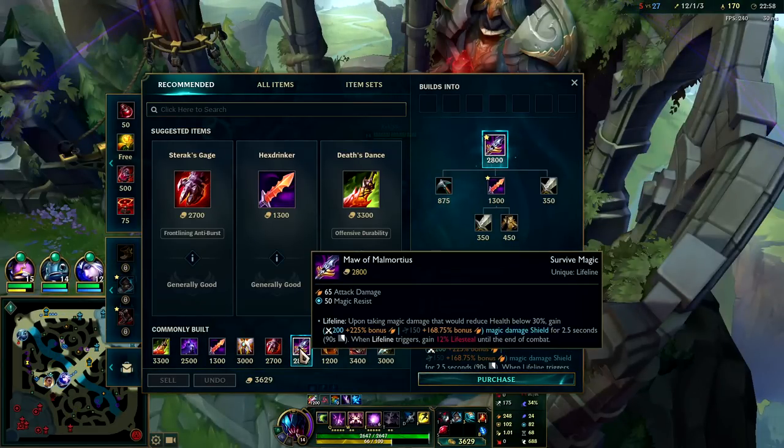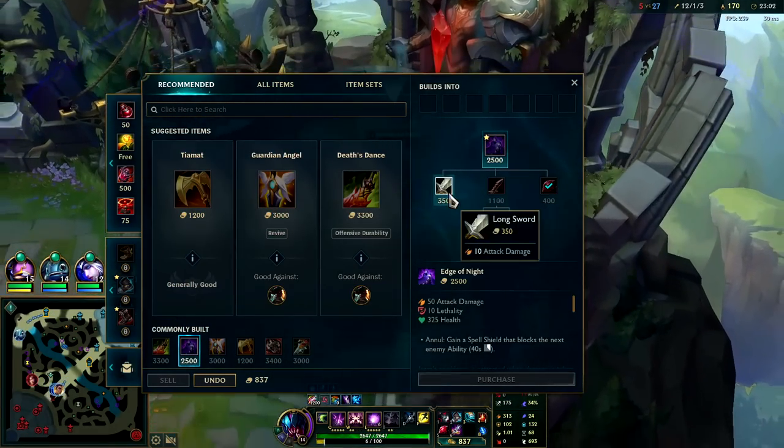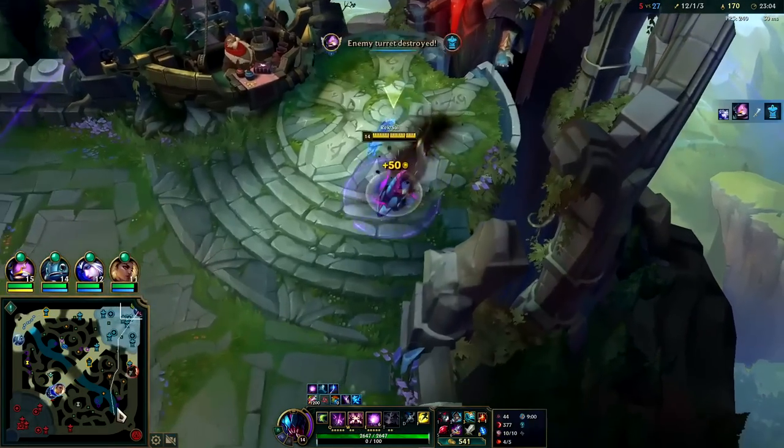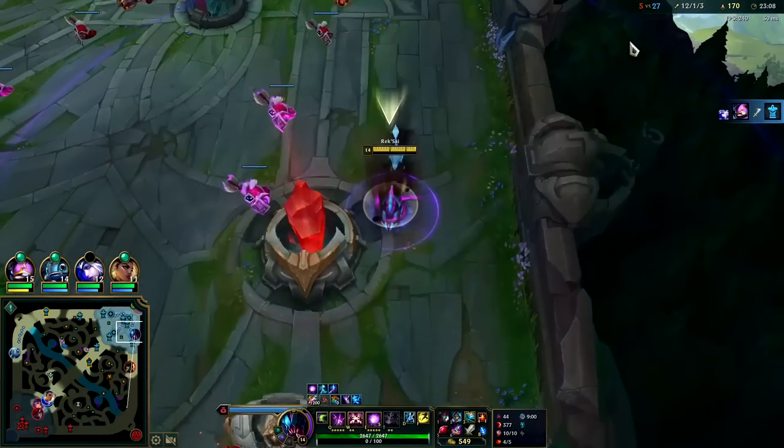Actually, Maw might be best - Maw with this item plus Edge of Night because I still want some HP. GP is on two full items, wow.